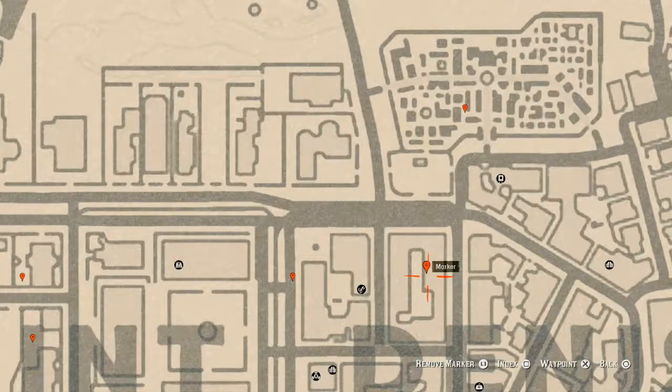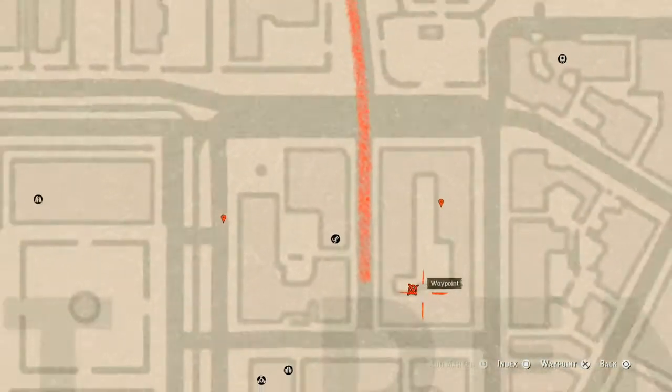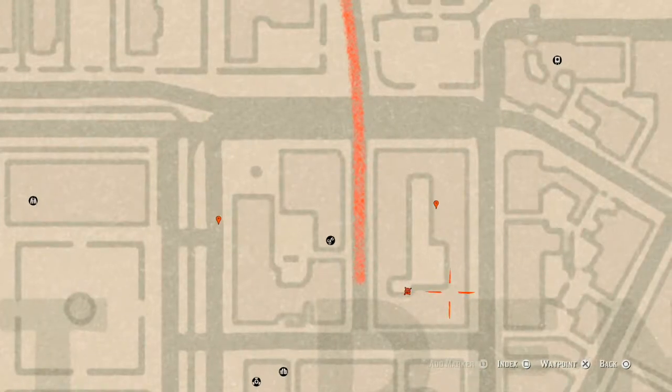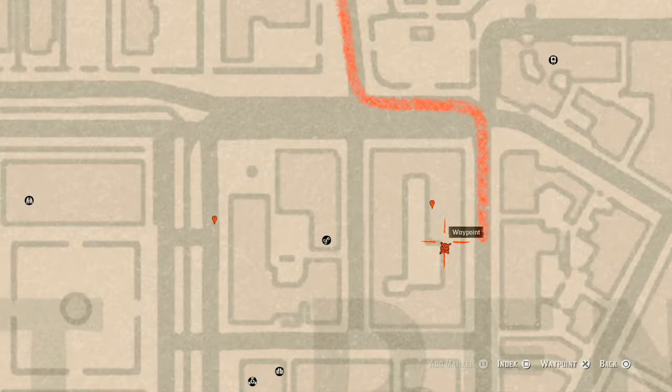Let's go down to our next marker, which is an antique alcohol bottle — an Irish Whiskey bottle. It's up on the second level. How I personally get this one: there's a ladder here, I go up the ladder to the second level, jump over the railing, follow that walkway across to the next railing, jump across, follow the path down and around to the antique alcohol bottle sitting right there. Once again, that is an Irish Whiskey bottle.